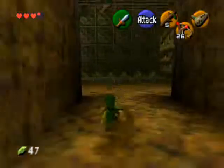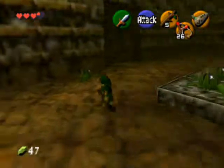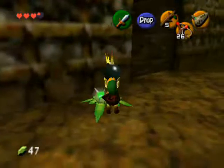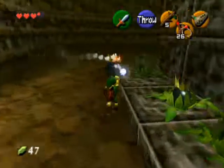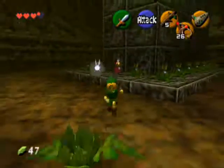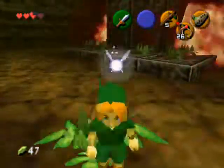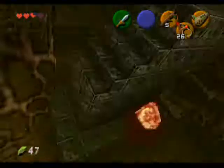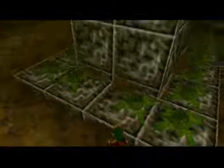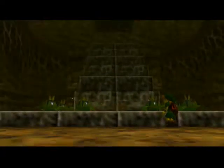Okay, this is really simple — most of you will think it's pretty hard, but honestly, this took me a long time, but it's really simple. Take a bomb flower, put it in the middle of these things — that will blow up, causing all of them to blow up. And steps will come down, allowing you to access the other room.